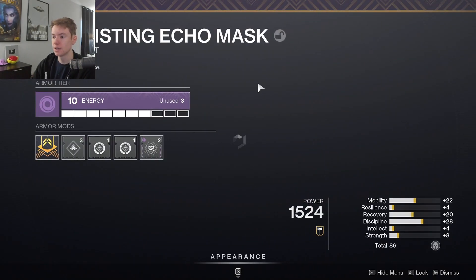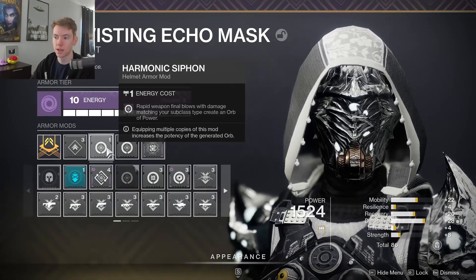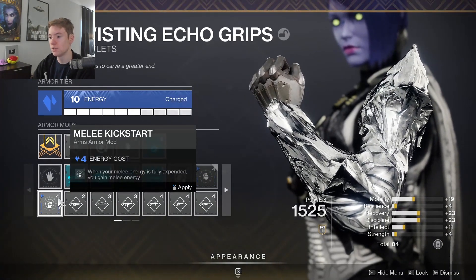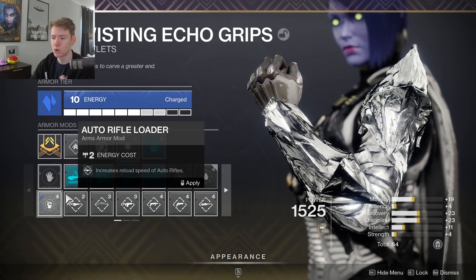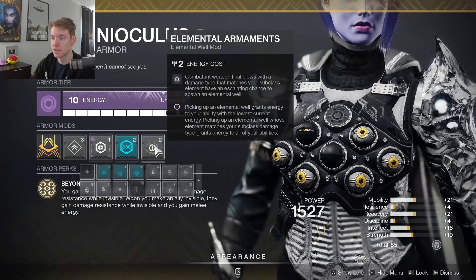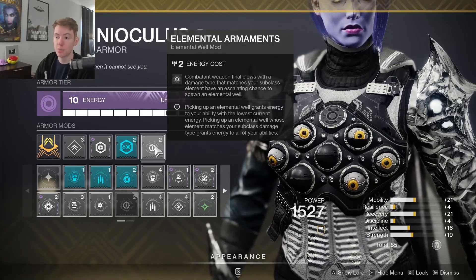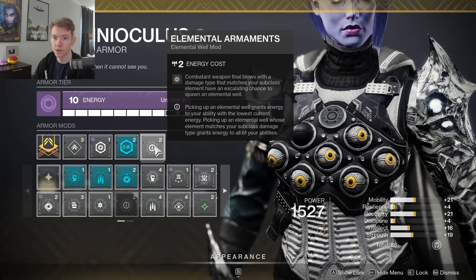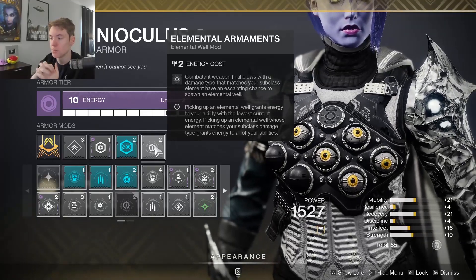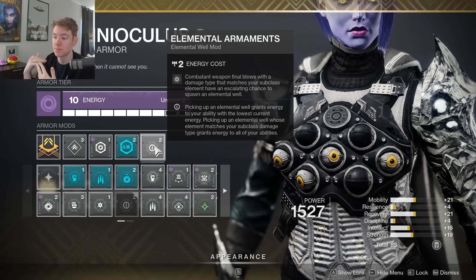For armor mods: on my helmet I'm running double Harmonic Syphon, since we're getting mostly void kills this spawns a ton of orbs, though you could run an ammo finder instead. On my gloves I have Grenade Kickstart and Fastball — Grenade Kickstart is simply to have the grenade up more often, though you could use Melee Kickstart for more smoke bombs; the difference is less than three seconds so it's not a big deal. On the chest I like to run double damage resistance mods, plus Elemental Armaments as another well-spawning mod. Since we use our weapon a ton, any void weapon kill — this works with Enigma's shooting, not the melee — will spawn additional wells, though the proc rate is lower and less consistent than Reaping Wellmaker.